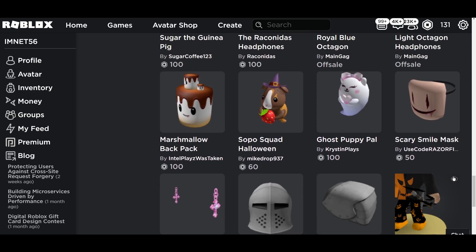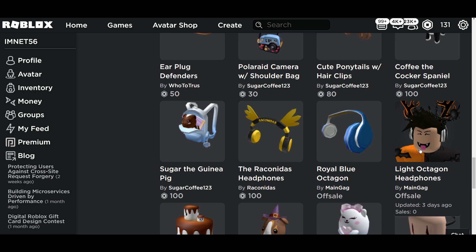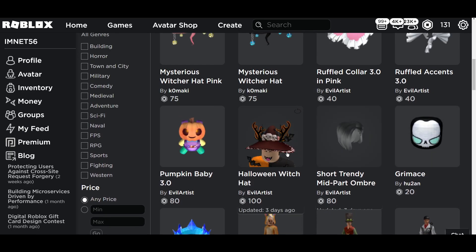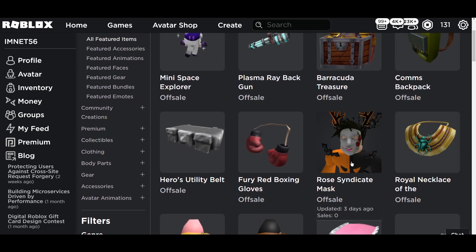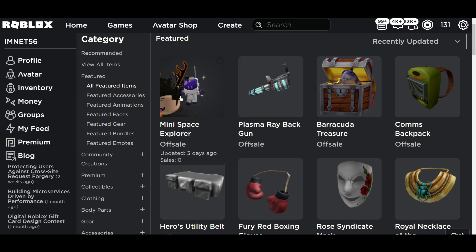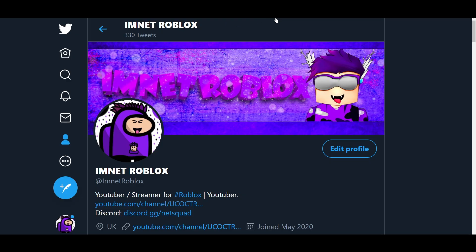Scrolling up, you guys can see all these items. We've got light octagon headphones — virtual bundles that will be coming up — rose mask, barracuda treasure, plasma ray back, mini space explorer, and the royal necklace. I hope you guys enjoyed this video, hit that like button if you're new, and I'll catch you guys next time — peace!